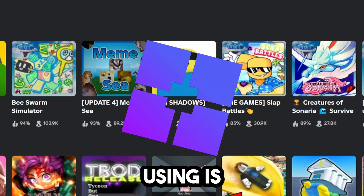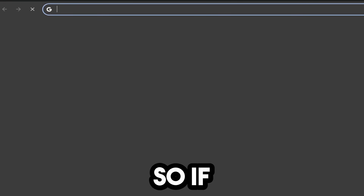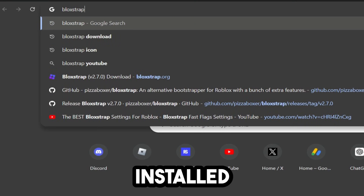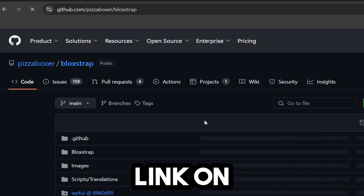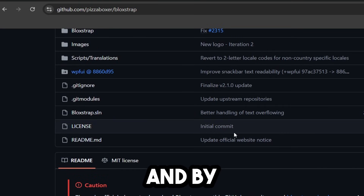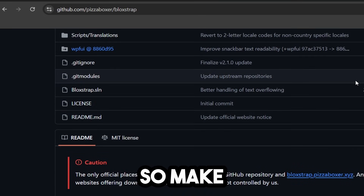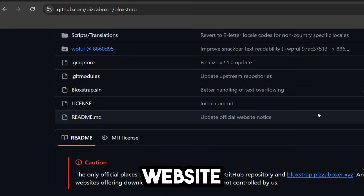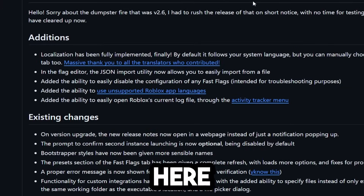The next method we're going to use is Bloxstrap, so we can actually optimize our ping properly. If you don't already have Bloxstrap installed, you can look it up or go to my website link in the description below for the download link. It will take you to the GitHub page — this is the only place you can download Bloxstrap. There are fake websites out there, so make sure you use this link. Go ahead and download the latest Bloxstrap release.